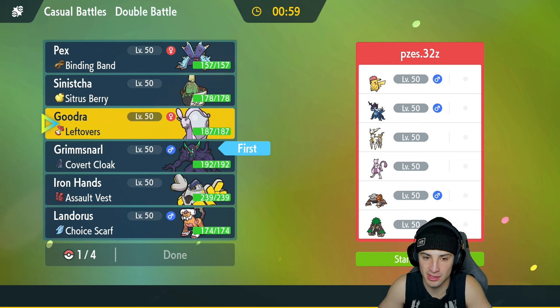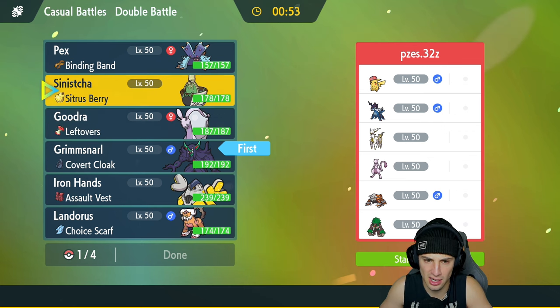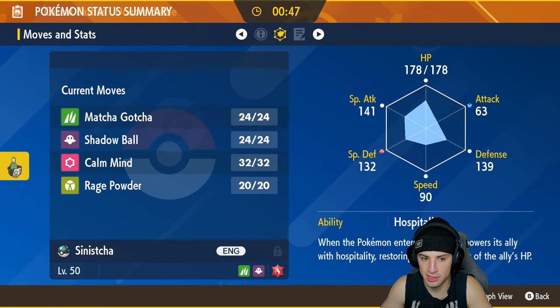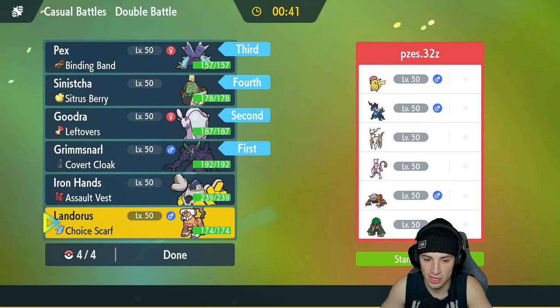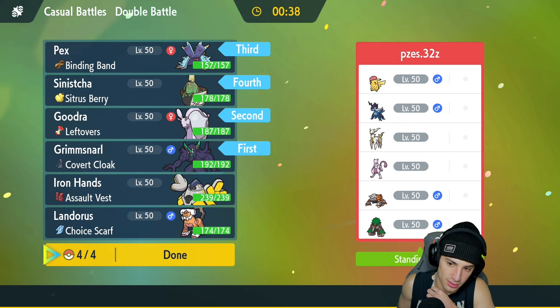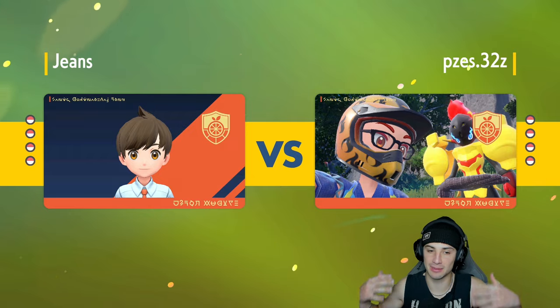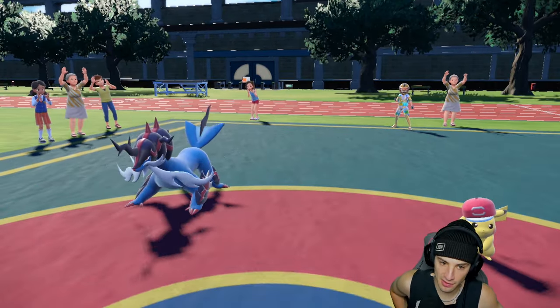I'm going to go Grimmsnarl and Goodra again to try to get things set up. I can go Goodra, Toxapex, and Sinisha — Sinisha's got Rage Powder and Calm Mind with Shadow Ball. We're trying to go full-on stall without Iron Hands or Landorus. Hopefully, if they bring legendaries we'll set up Light Screen, try for a Shelter boost, get that defense boost, and Body Press will work out fine.